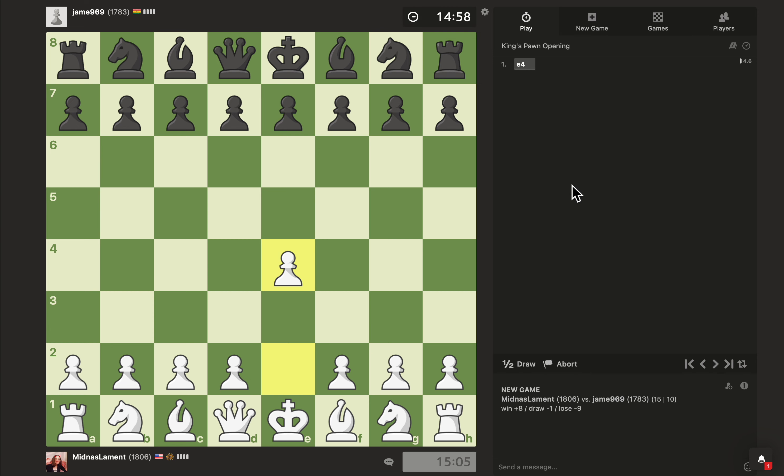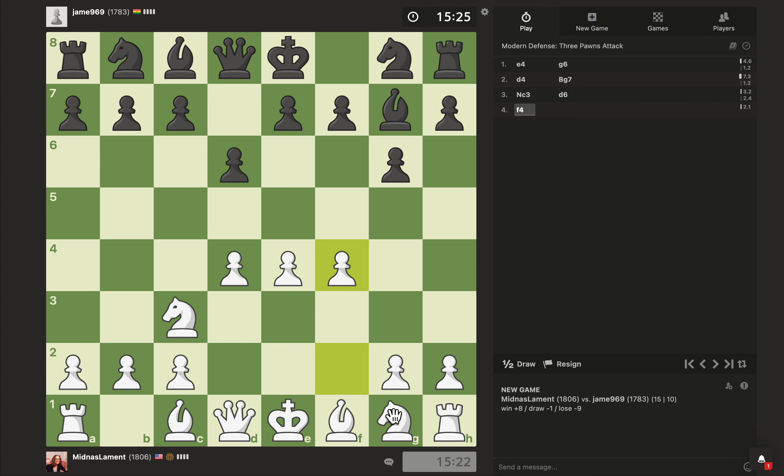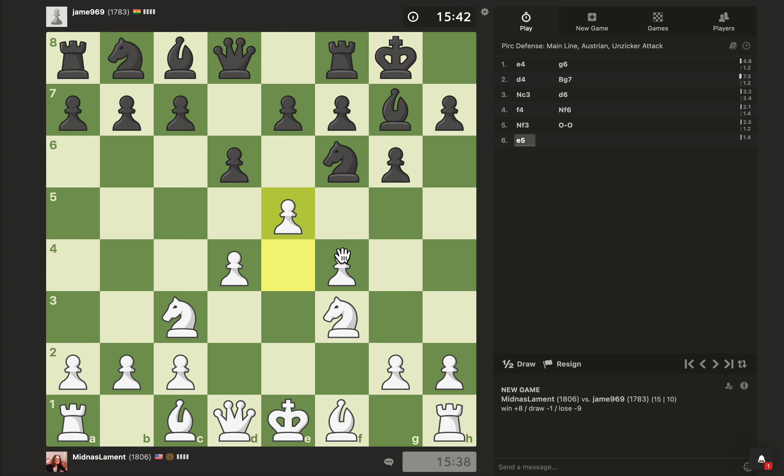We're going to play a 15-10 game — it's a little fast for me, but we're going to do it. I'm going to play E4. I really should play D4 occasionally, but not this game. They're going to go G6. Let's take the full center and play Knight C3, because I don't want to commit my Knight in front of my F-pawn yet. Okay, I'm definitely going F4.